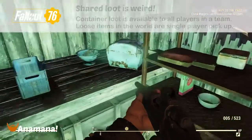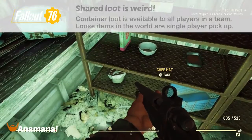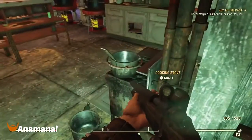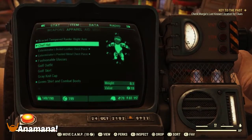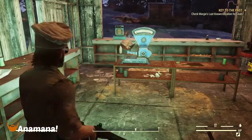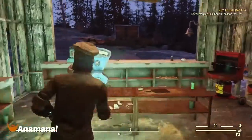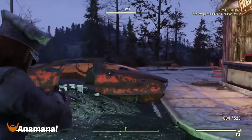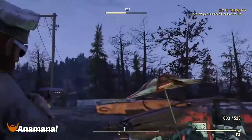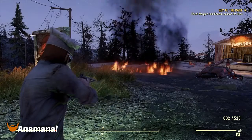76 is the first online Fallout game, so it does have a few quirks. If you go to a container while in a team, your teammates can all loot from it and they'll each have their own instance of the items. However, when it comes to loose items out in the world — like dinner plates, pots, or this chef's hat I picked up — those are a one-time instance. If I pick it up and a friend wanted it, the only way they can get it is if I drop it on the floor, so keep that in mind when playing with a team.